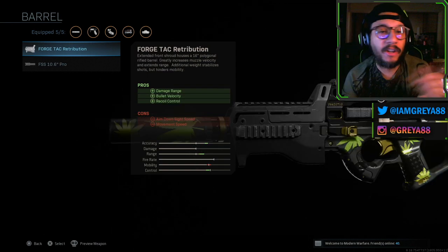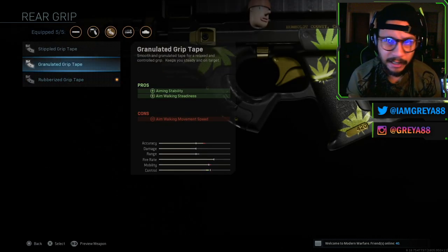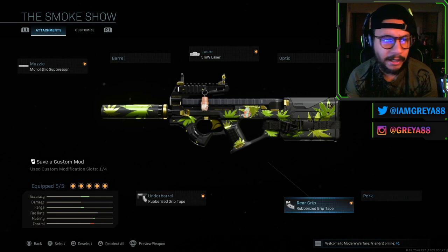I also wanted to show you what happens if you put the Forged Tack Retribution on there — the barrel itself does not have any pot leaves on it. Adding different attachments doesn't really affect the look at all; it still has the pot leaves on the body. If you take off the Monolithic Suppressor and put something like the Lightweight Suppressor, the suppressor itself won't have any pot leaves, since only the Monolithic Suppressor has them.